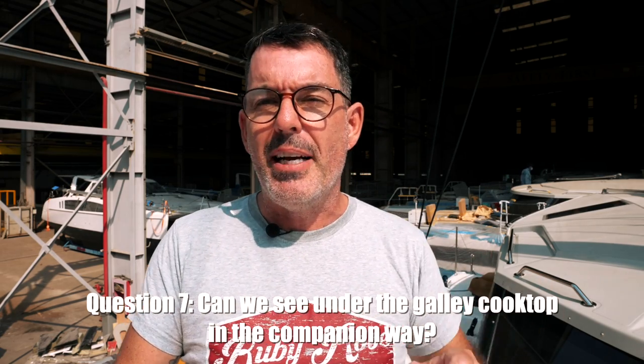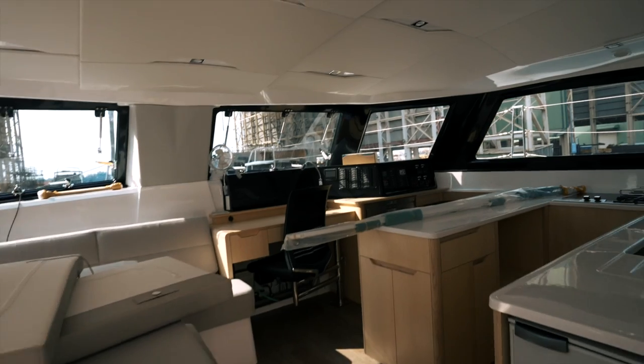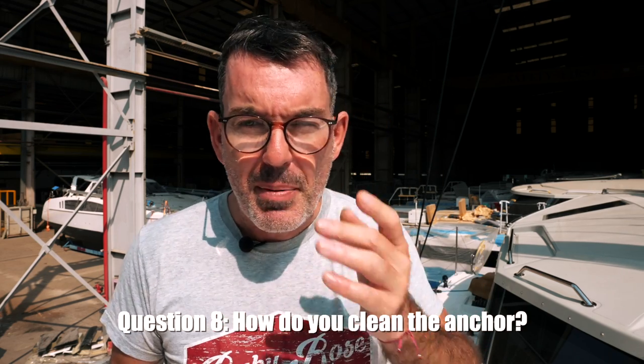Question seven: the space under the companionway — the area under the galley counter and cooktop. That is being redesigned, so there's no point in me showing you this now because they're going to try to get that space and storage into the galley rather than in the companionway area. I'll report back on that 100%.